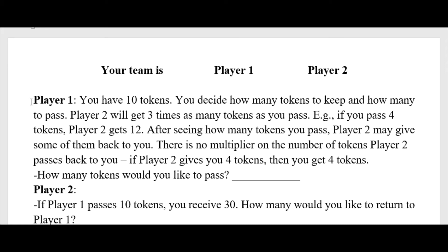Player 1 starts out with 10 tokens and can decide to pass some of them to Player 2. If they choose to do that, there is a multiplier. So if Player 1 passes 4 tokens, Player 2 is going to get 12 tokens — that's multiplied by 3.